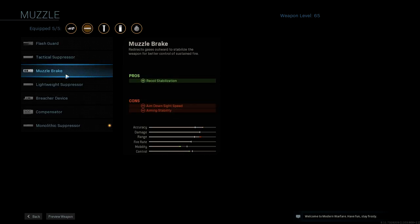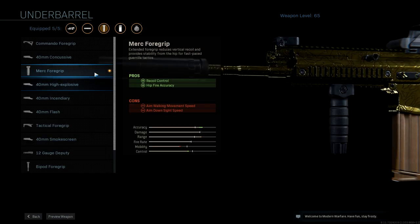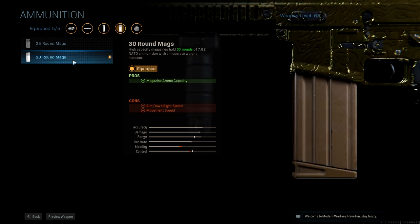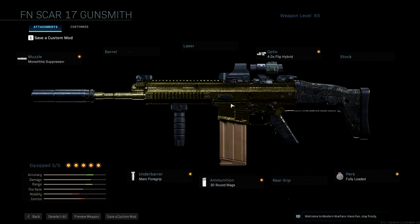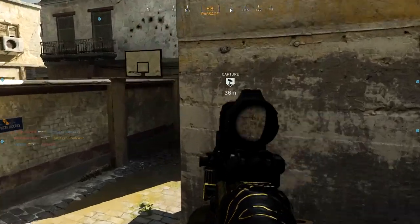For my muzzle, I just have the monolithic suppressor for that sound suppression and damage range increase — the cons don't really bother me that much. For the undergrip, I have the merc foregrip, because I enjoy the hipfire accuracy increase and of course the recoil control. For the ammunition, the 30 round mag, just because I hate only having 20 rounds originally. And to help with ammo, I have fully loaded, just to start with a maximum reserve of ammo. And for the optic, I have the 4x flip hybrid — it is so far my favorite optic on any assault rifle.